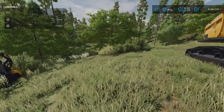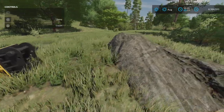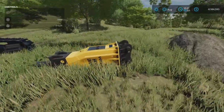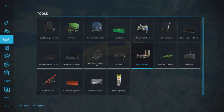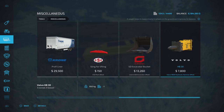We're on Silver Run, which is the only map I know of that has rocks you can break up — and that's really what this mod is for. Let's find it in the store first. You'll find it under Miscellaneous — there it is, the Volvo HB30.